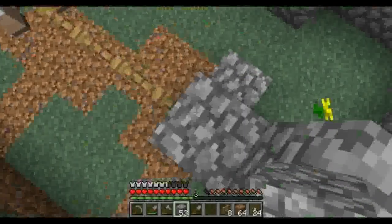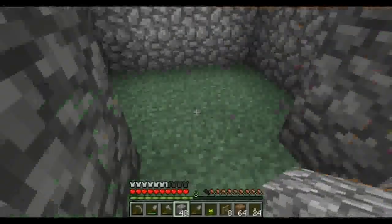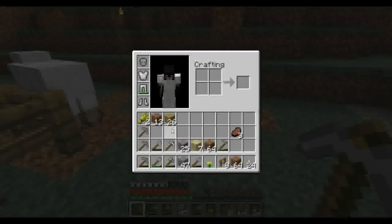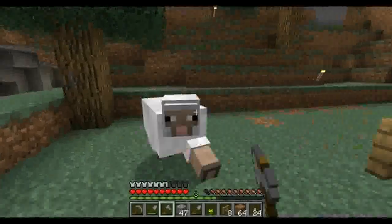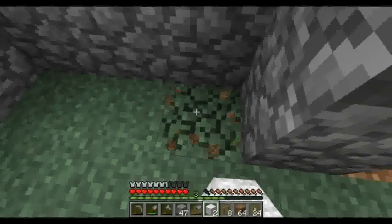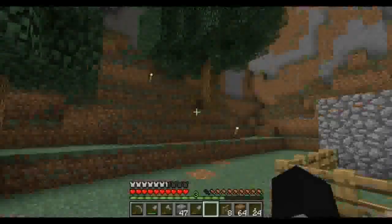I'm gonna need some more wood so we can build ourselves a roof, and maybe we should put a bed in there for the pig. Mr. Sheep, I hate to do this to you but you're gonna have to die for the better cause — of course I don't have a sword. Oh, the axe works! We got wool. We're gonna need to put this — yeah, this will be the pig's bed, he can sleep there, that will be awesome.